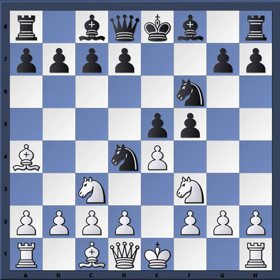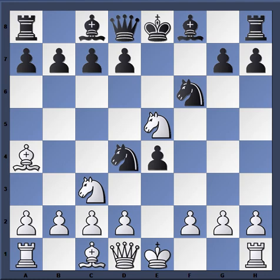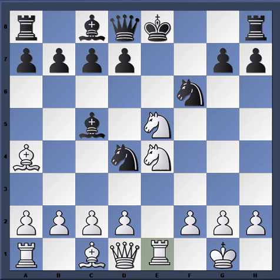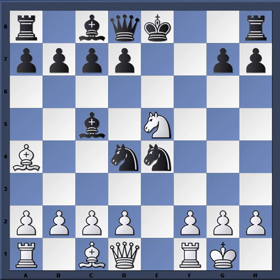Basically what black is trying to do here is put pressure on the e-pawn so that white would be enticed to make the exchange. Knight takes e5, f takes e4, and Karpov simply castles. Bishop c5, then knight takes e4. This is all based on the open files and diagonals — the open e-file and this diagonal, and the position of the bishop — this is why knight takes e4 works tactically.